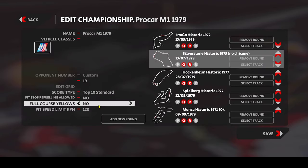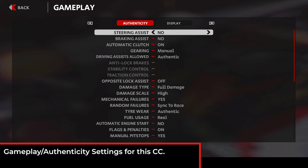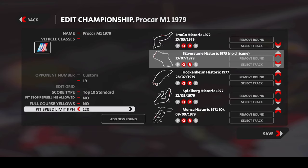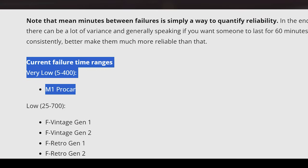Let's pick Top 10 Standard. No pit stop, no refueling allowed, no full course yellows because it's not authentic. I opted for a pit speed limit of 120k because it's full damage. I also have mechanical failures on, which are synchronized to the race. As this car class is actually the most vulnerable in AMS2, there should be a decent and close to real life amount of DNFs.